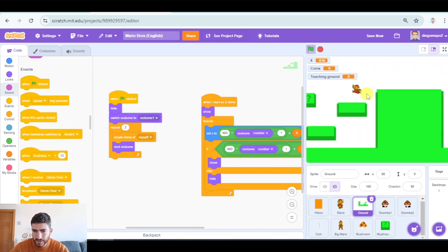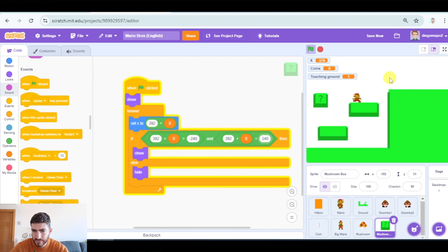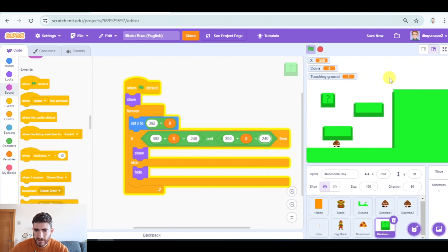Let's see what it looks like. We also have to modify the numbers which are negative 240 and 240 so that it hides when it's out of the screen. Yeah, but it's perfect.